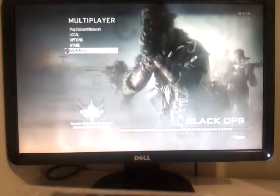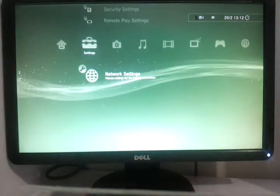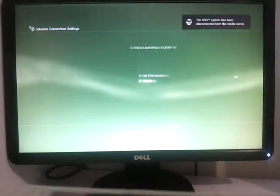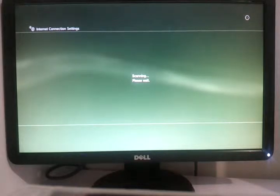First of all, you quit the game. Now you want to go to network settings. You want to go to internet connection settings. You want to go custom. You want to choose which one you have. I'll go wireless. I'm going to scan. That's my connection, BigPond.